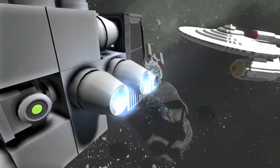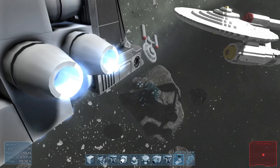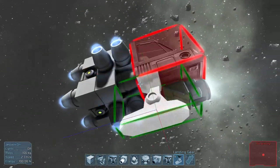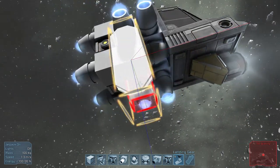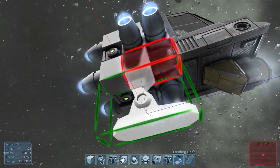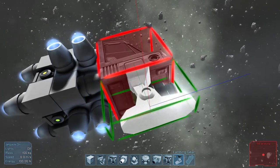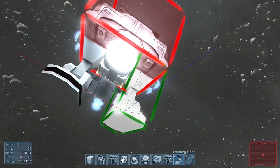Well, you see our little shuttle here. If we go to the landing gear now and we put some on the bottom, you'll be like, well, we've had landing gear since the first one, what are you trying to do? But they've made a change. Last update, they changed it so that landing gears are now amazing because they are magnetic, which allows you to stick to big ships and stuff.